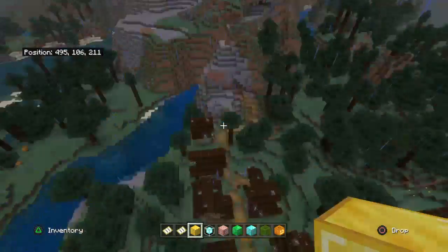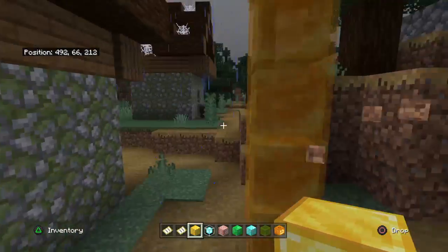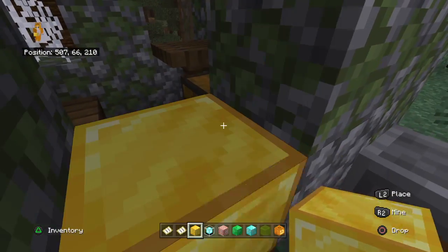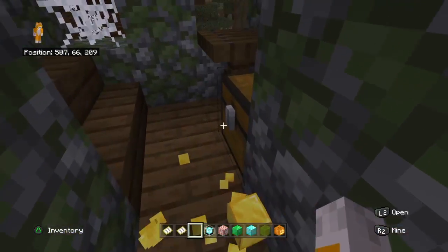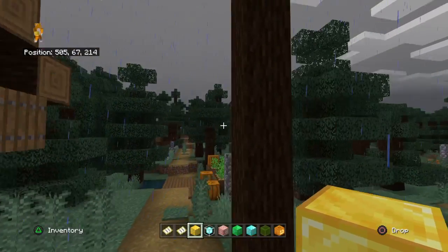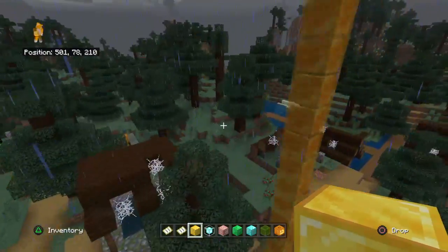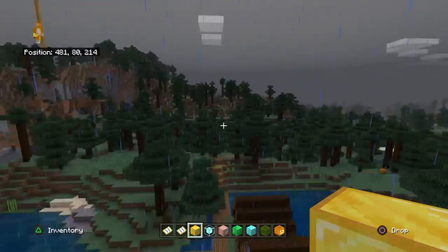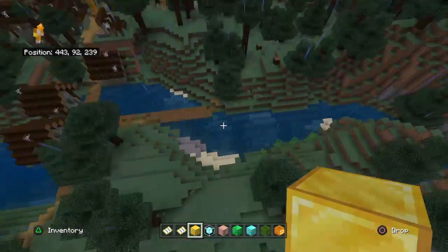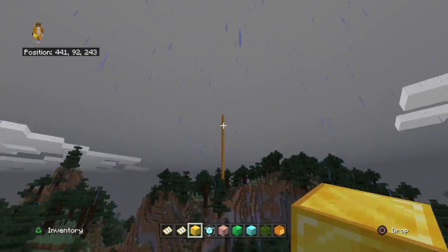Diamonds in the sky plus honey plus emeralds means abandoned village — that's what I chose to mark it. Diamond horse armor in this abandoned village! I just now checked that chest — that is genuine surprise you're hearing out of my mouth. Oh, another honey hole — I have ADHD, leave me alone.